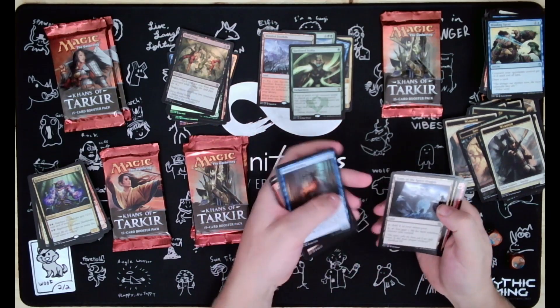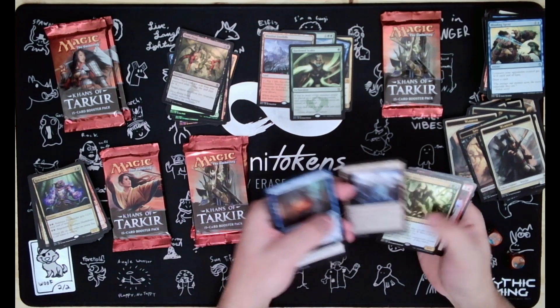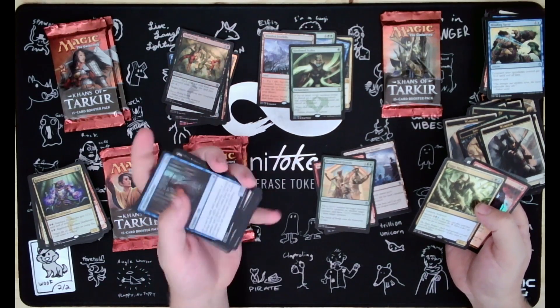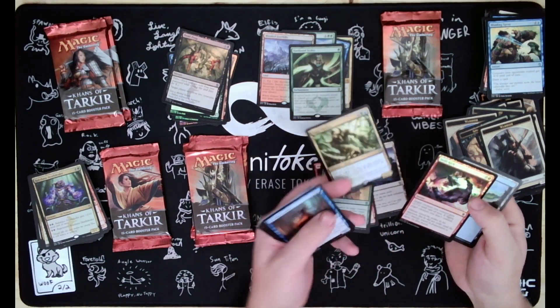Tomb of the Spirit Dragon - that'll be good for my dragon deck. Apparently I missed a bunch. War-Name Aspirant, Incremental Growth, and a Sagu Mauler - these are rares - with a Foil Swift Kick.